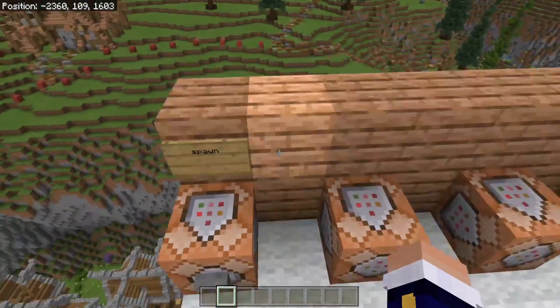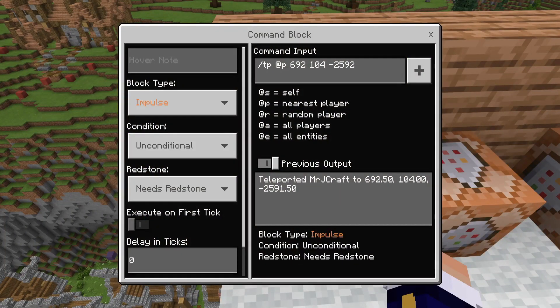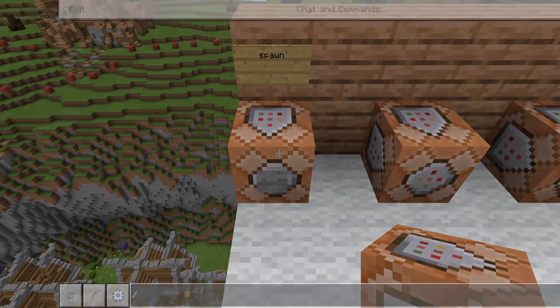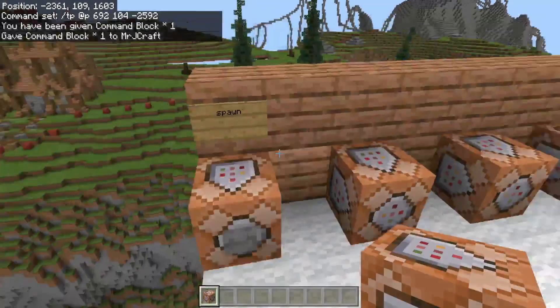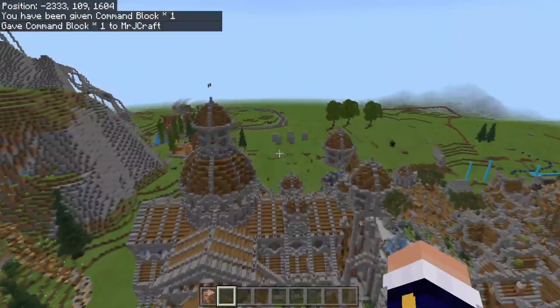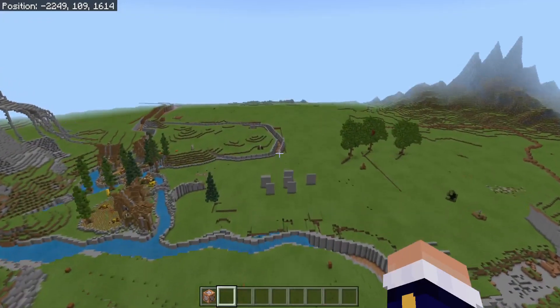Now, what if you don't really want to do that? There's obviously a very easy way of doing it with structure blocks, which I'm about to show you. Obviously this is the teleport command — you should know how to do that, and how to give yourself a command block. It's extremely easy. I'm not going to go over that because it would be a waste of your time. This video should be really short, so let's get into it.